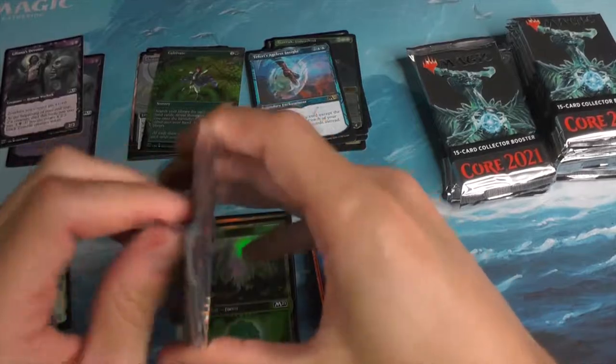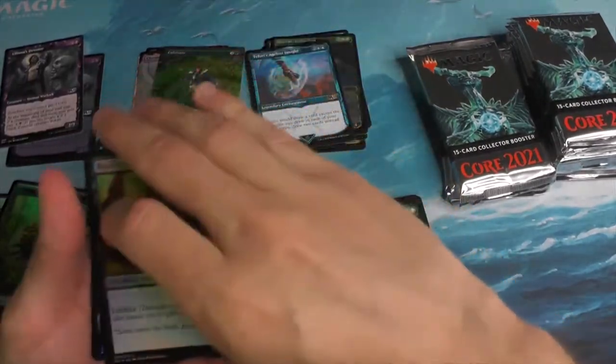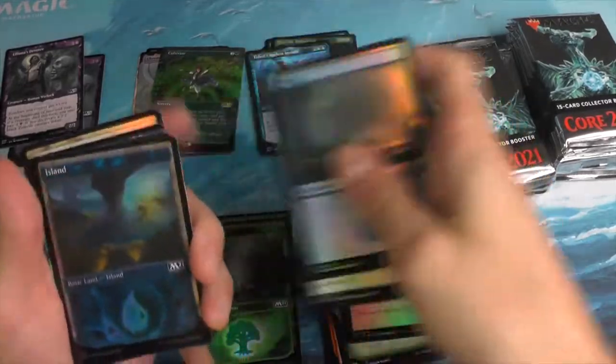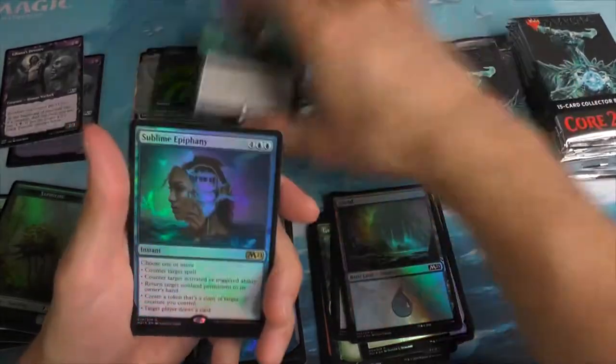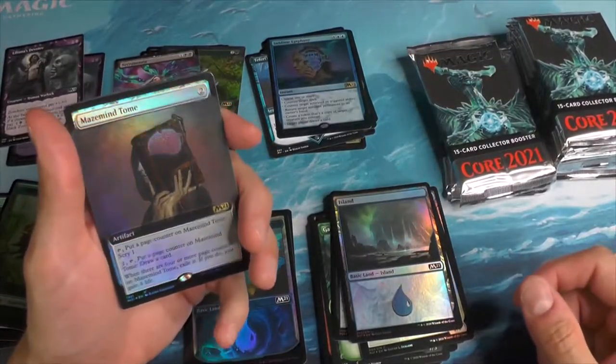I think that one redeemed. Last pack. Keep the motivation going. Roll right into an island with a Necromancia — extended art. A Sublime Epiphany. And a Maze Mine Tomb.